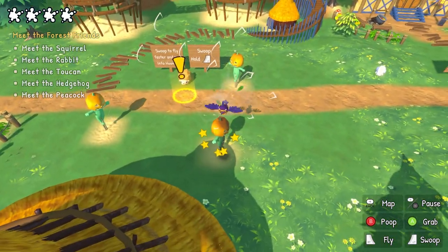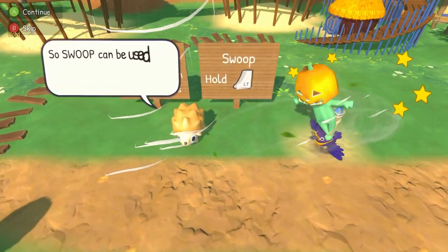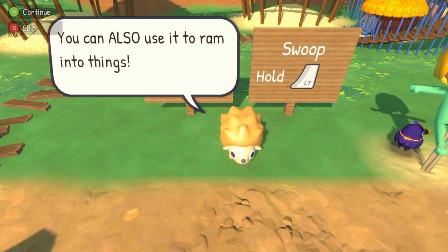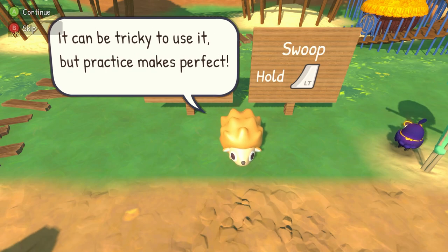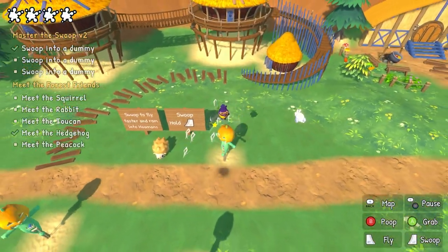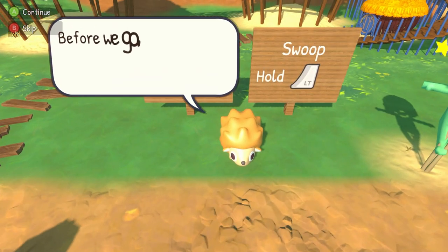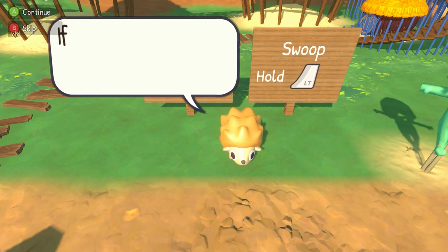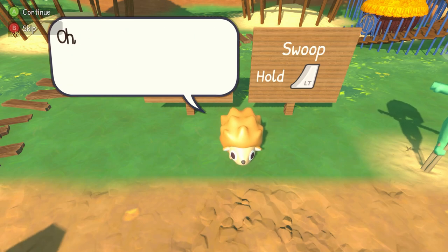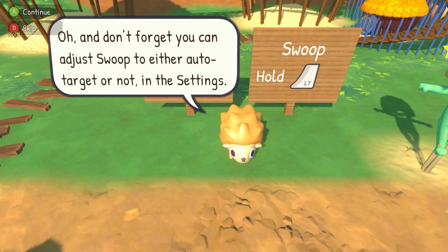Swoop in to fly faster and ram the scarecrow! You can also use it to ram into things — it's tricky to use but practice makes better. Swooping into these three dummies — beautiful. Before we go, another secret: if you fly into an object or someone carrying an object, you'll pick it up. Interesting — don't forget you can also adjust the swoop to either auto-target or not in settings.